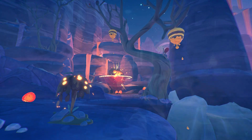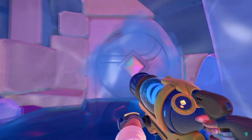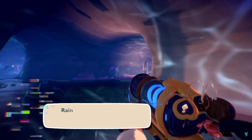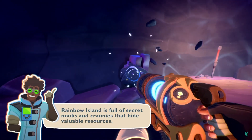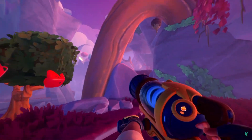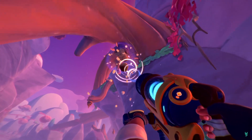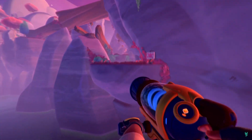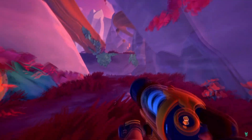With Slime Rancher 1 you did have to craft machines to extract resources from the earth. It does appear that we won't be doing that anymore — we do see that there are resources built into the walls that we can suck out, and there's also what appears to be honey that drips from the ceilings that we can collect, along with some beeswax.